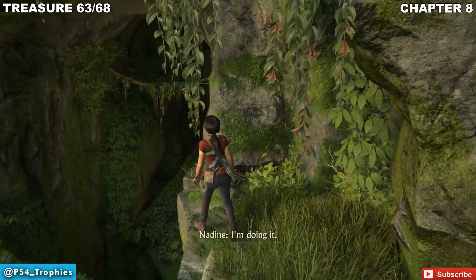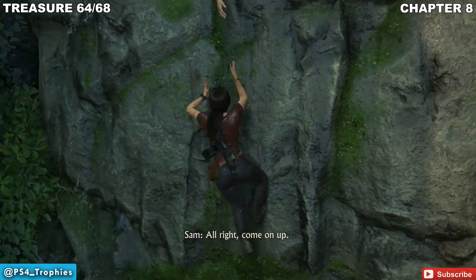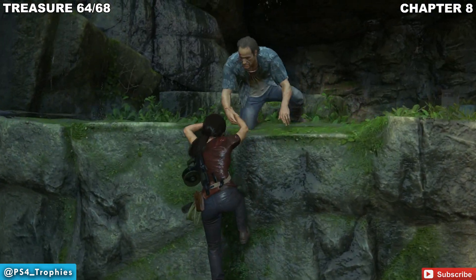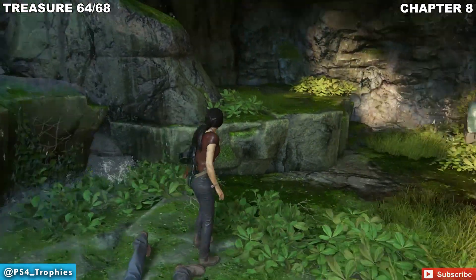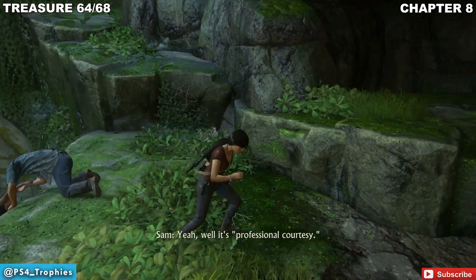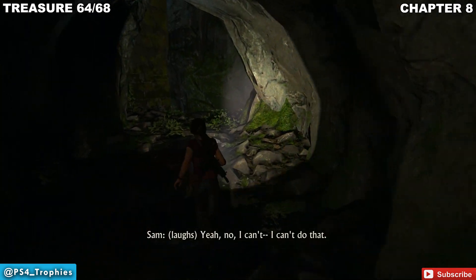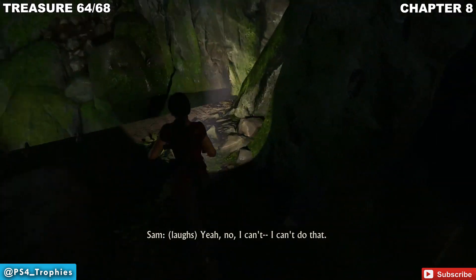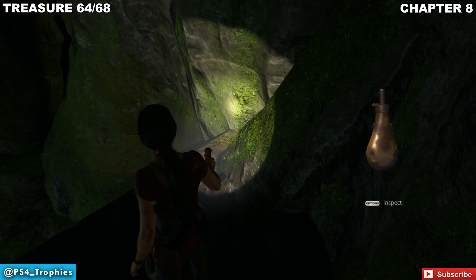We've got a couple more treasures here and then a whole bunch of lock boxes. The next treasure comes after you drop the gray crate onto the cart, which lets you get up here — Sam's going to help you up. You're going to have to go through the tunnel to the left-hand side. You may have seen this treasure slightly earlier but couldn't access it until now. This is the part where you lifted Sam up on the ladder and it broke, so you had to find the alternate path. Make sure you double back to get that treasure.